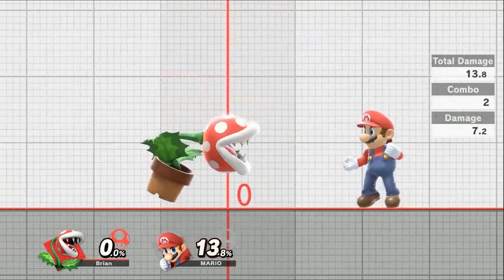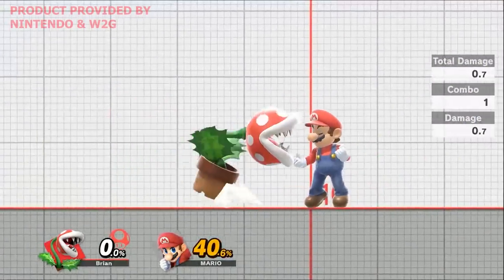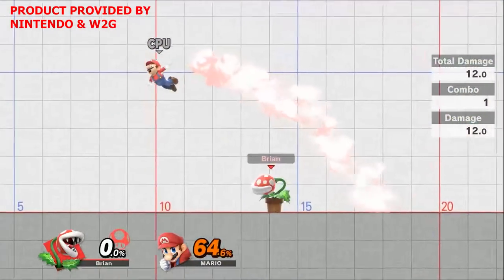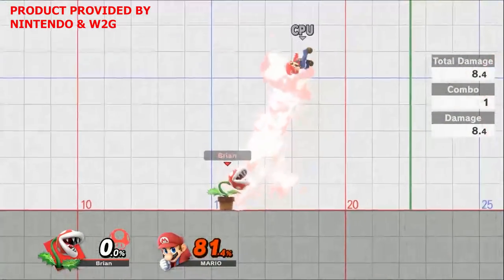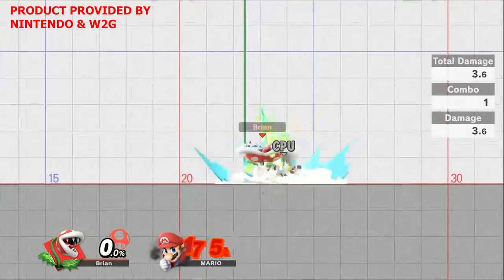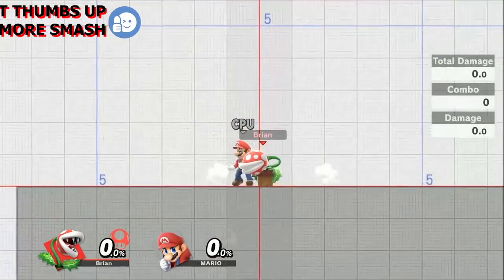Hey everybody, Brian here. In today's video we're going to be breaking down Piranha Plant, this new DLC fighter which was part of a pre-order bonus for Super Smash Brothers, or will later be available for purchase. In this guide we're going to be focusing on his basic moves, the range, the damage, his specials, his grabs — pretty much trying to give you a great idea of what you can expect when playing as Piranha Plant.